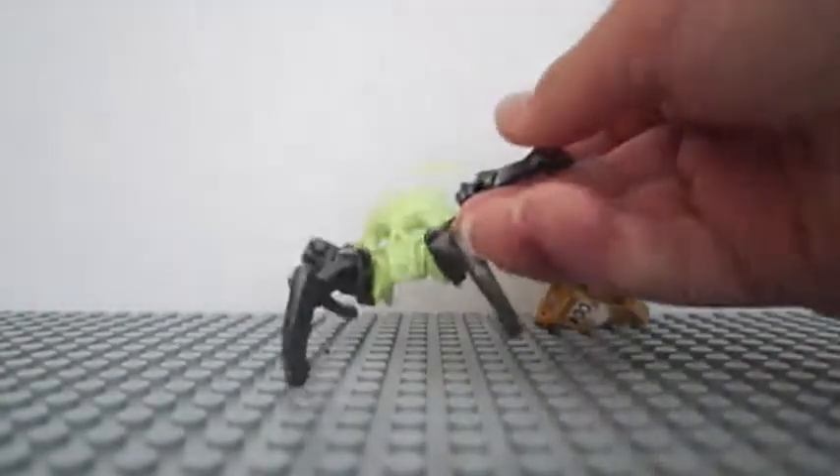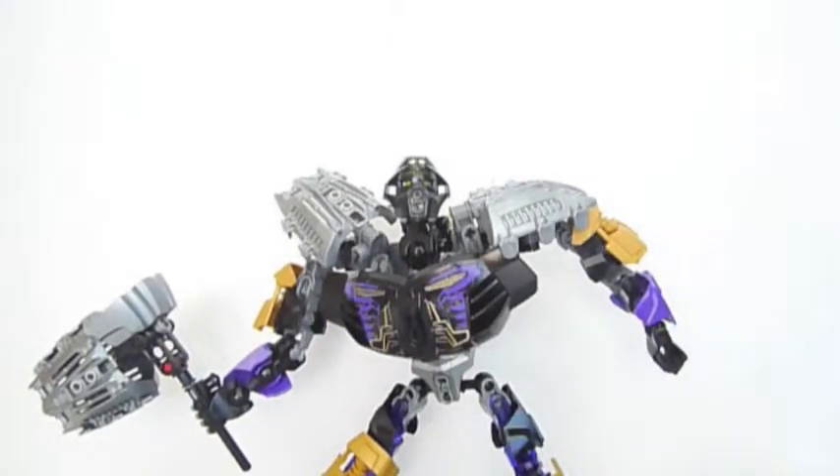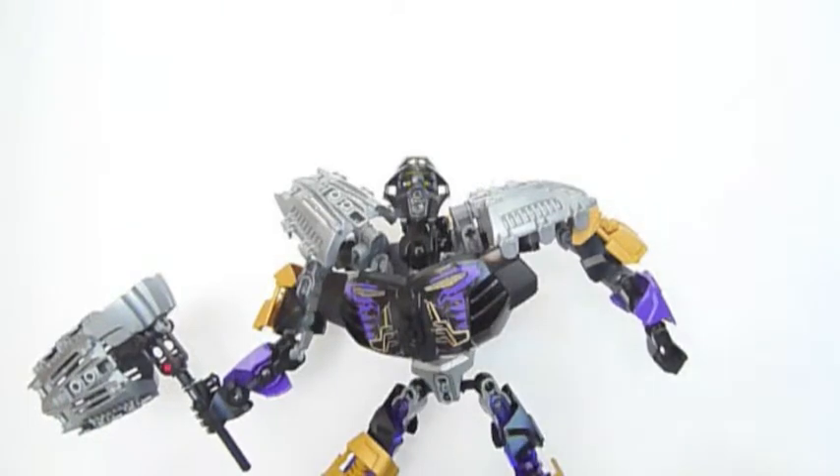This is the character, and now here's the bat — and this is Onua. He's a very cool character, quite big. Here he is with one arm — he doesn't look that big, but he actually is very big.